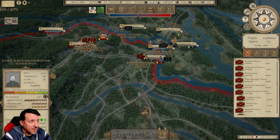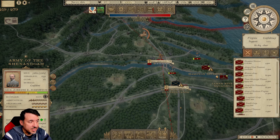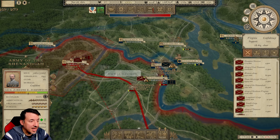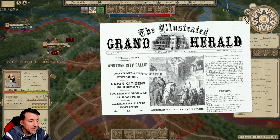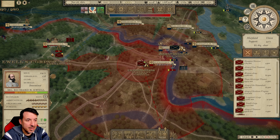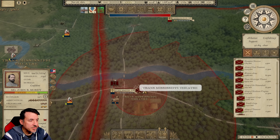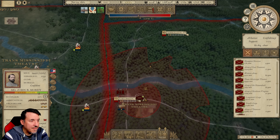I've got 9,000 men in the fort in Winchester, so I can send Johnston back to deal with this — go smash these guys — and Robert E. Lee can sit here. Let's figure out what city fell. It's probably Fort Smith, Arkansas. Let's go out to our Trans-Mississippi Theater. Yeah, Fort Smith just fell — now it fell.